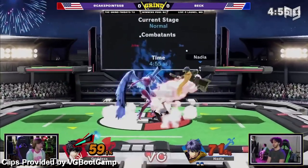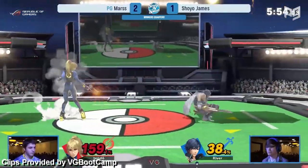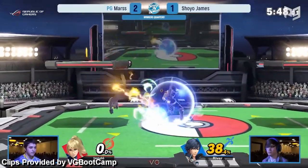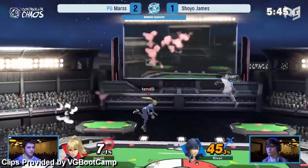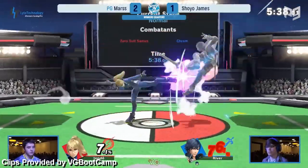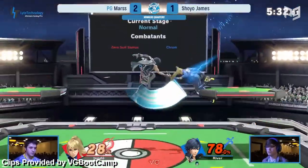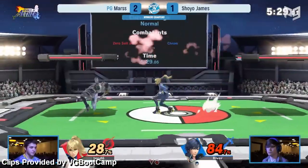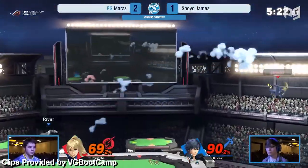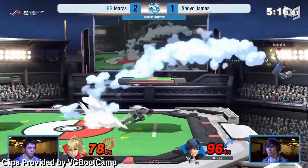Nowadays, Mars is too busy making Zero Suit Samus look even better. It's not just Mars either — Japan has tons of great ZSS mains too. ZSS is the best Metroid character in the game by a Brinstar mile. Without that suit, Samus is crazy fast, elusive, and lethal. ZSS has a thin hurtbox that's super hard to intercept in the air and her flip kick makes her even trickier on offense and defense. This is a rushdown character with strings at low percents, tech chases at mid percents, and tons of ways to take a stock. Her main weakness is that a few of her important moves are pretty committal and she's lightweight — that means ZSS gets on the highlight reel as both the playmaker and the played.